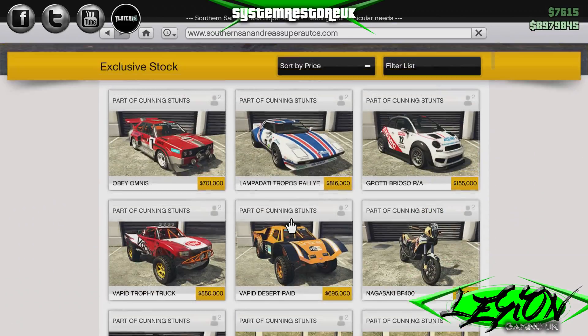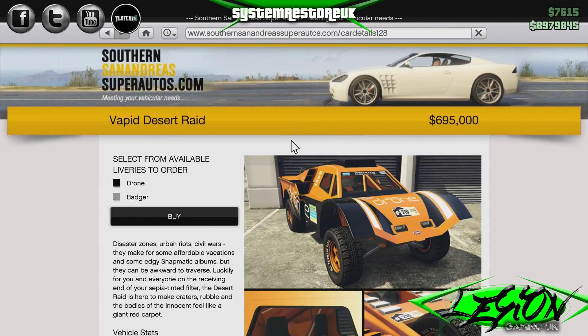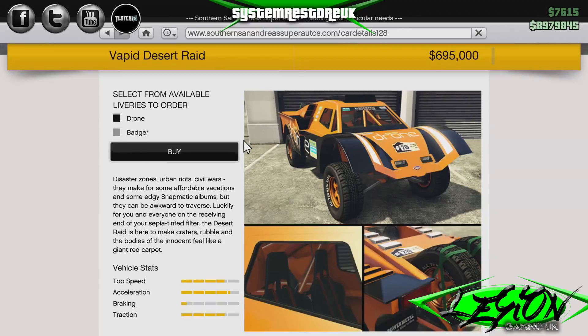In order to get the vehicle, we're going to go to Southern San Andreas Super Autos. And there it is — second row, $695,000. Look at the size of this bad boy. It's fucking huge. Obviously it's not going to be as big as the Brickade, but look at this thing — it's a proper animal.